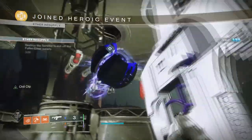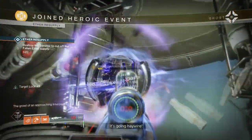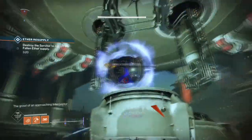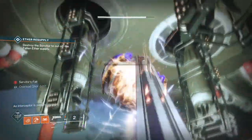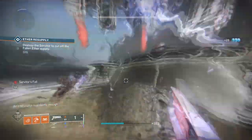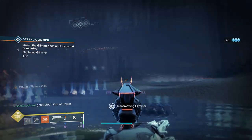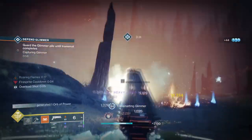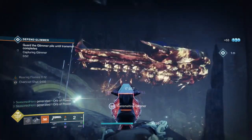There will be a cooldown for when each public event is live, but it's only for a short time, so you have plenty of time to do other things until the next batch is ready. This may not be the fastest method for gathering spectral pages, but it does offer the simplest approach. Compared to doing strikes or PvP, this is pretty laid back for players who just want to farm in peace and get on with things.